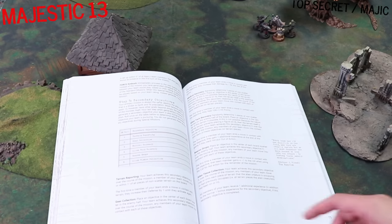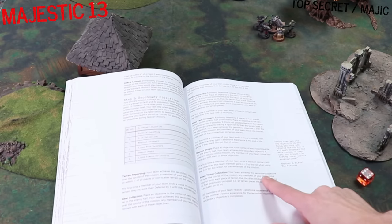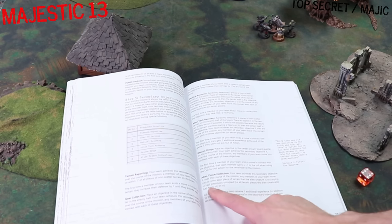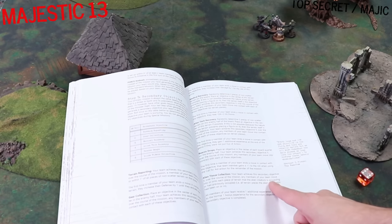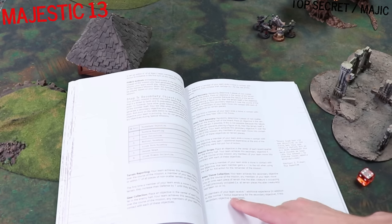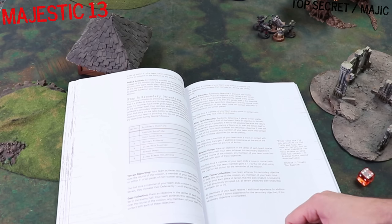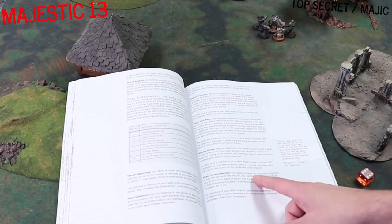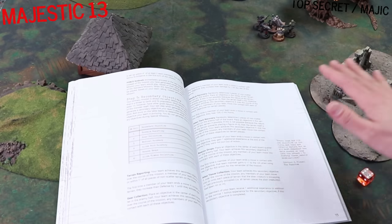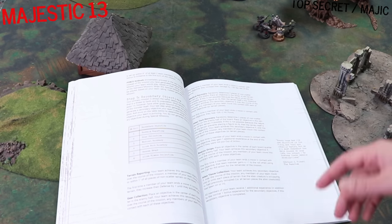Finally, we need to generate a secondary objective. We roll a D6: 6 - Alien Tissue Collection. Your team achieves this secondary objective if, over the course of the mission, any members of your team move into or onto each piece of terrain the alien creature is occupying or had previously occupied. Basically, we're trying to follow the alien around and scrape the sides of the building to collect sample tissue, and if we do so we'll get some bonus experience. Secondary objectives only require you to move in contact with things; they never require you to take actions. The actions in the game are fighting the alien monster, but we want to represent that soldiers oftentimes have secondary things they're trying to pay attention to.